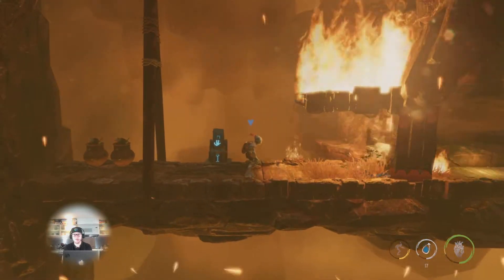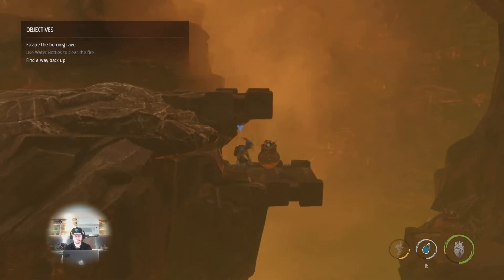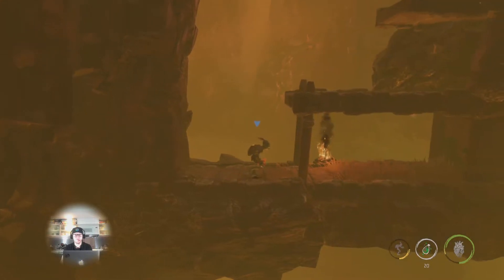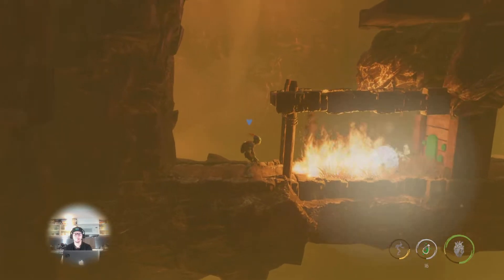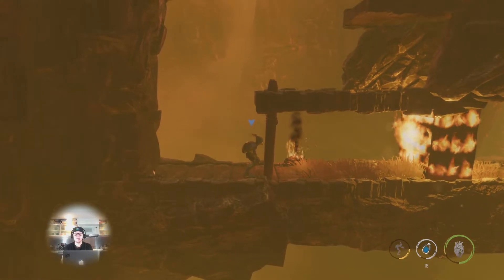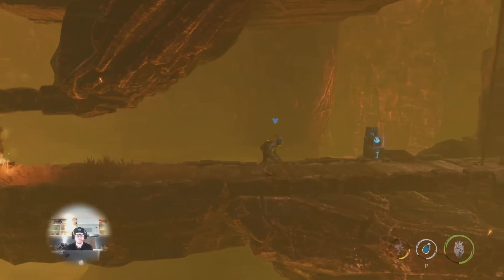I just use some water here to clear the area. Continue on. Drop down here, there's another crate that you can loot. Another crate here. And you gotta use that flammable brew again to blow up this wall. Use some water here to get rid of the fire and just wait for that wall to come down.